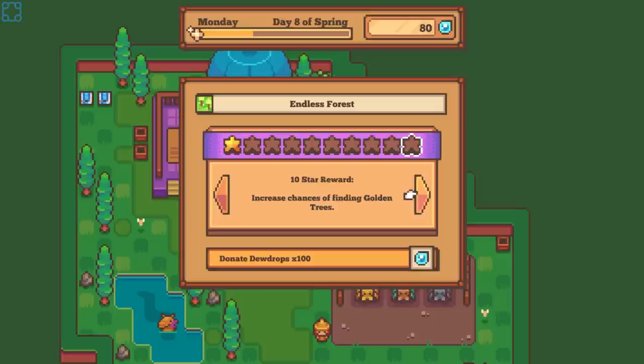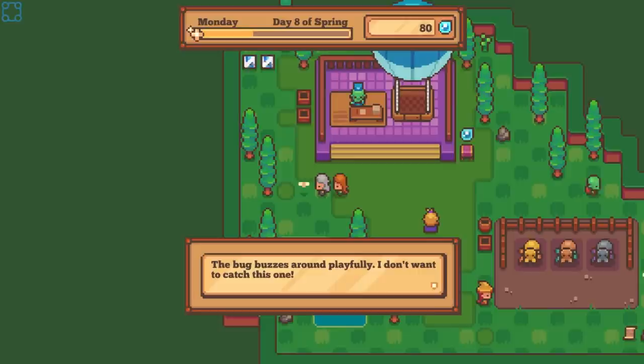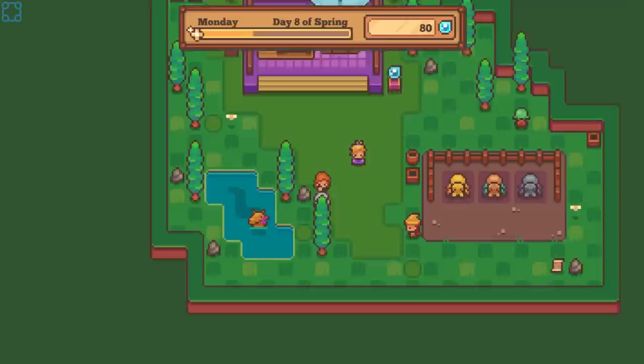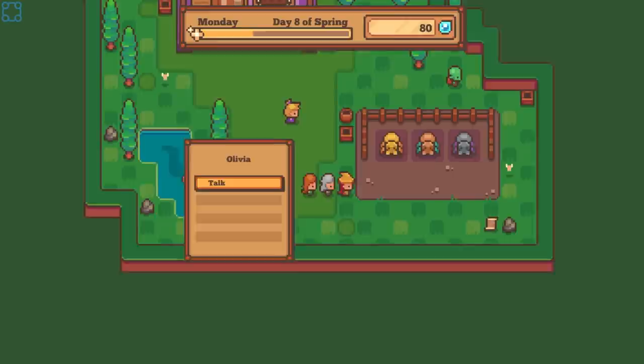Bug buzzes around playfully — I don't want to catch this one. Oh, sealed by magic. Level 50 woodcutting and gathering before I can do anything with either of those — fair enough. It's Mud Puppy. I wonder what other strange creatures live in the Endless Forest.